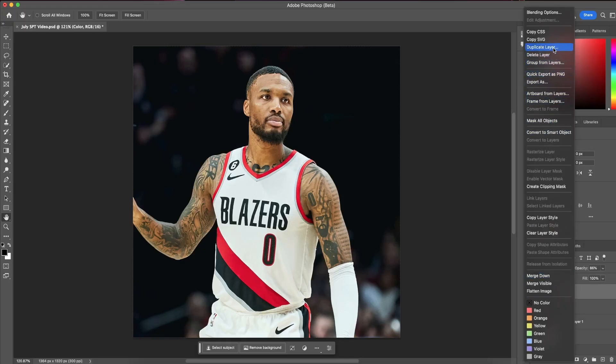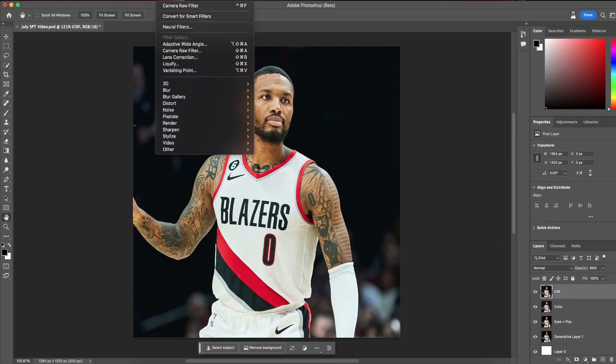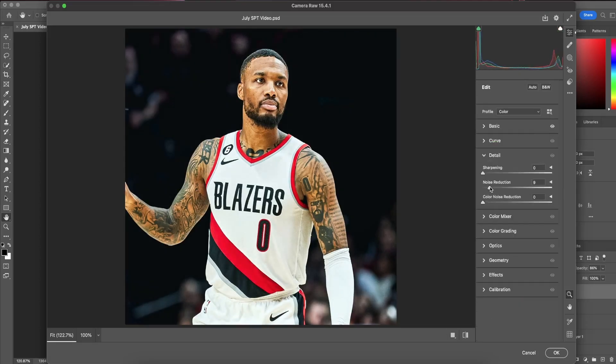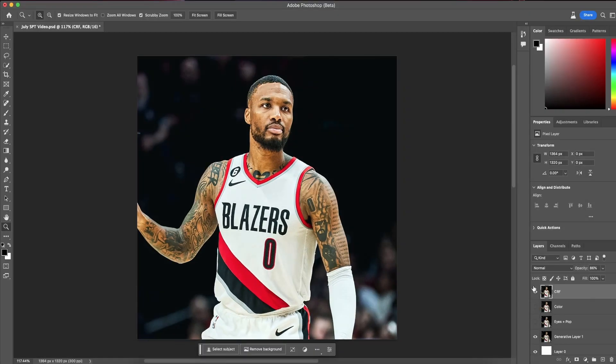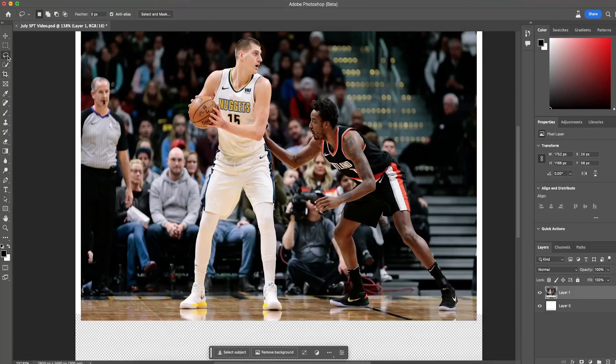Here is what we had before and here's what we have now. For the last step, we can do our normal Camera Raw Filter adjustments of adding clarity as well as texture. Adding clarity and texture is a must for any of your designs. You should also try increasing the whites within your photo — if you have a player wearing a white jersey, it's going to make it a little brighter and help it stand out. This is the before and here's the after.